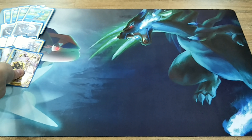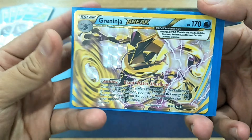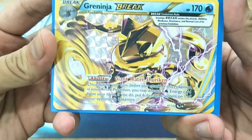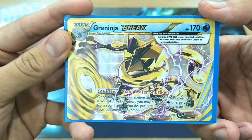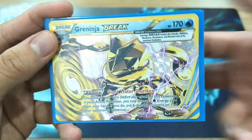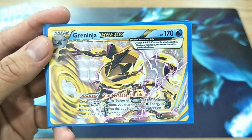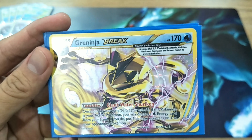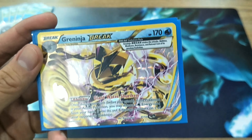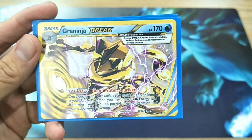Greninja Break is actually pretty good for its ability — Giant Water Shuriken. You can use a Water Energy to discard it and deal 60 damage. Righteous Beating for 120, plus 60 from Shuriken, is 180 with Choice Band means 210. It's actually pretty good. You could hit even higher numbers — you can actually hit for 250 with Choice Band if you have Guzma and two Water Energies. It's actually pretty good if you have all the numbers and cards you need.